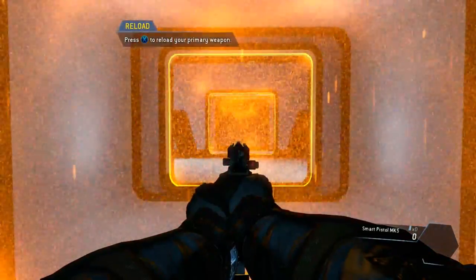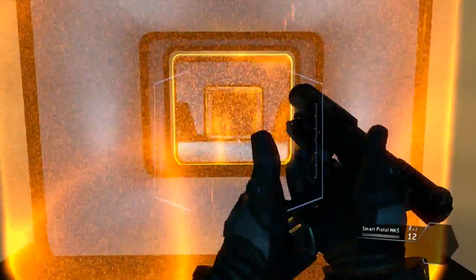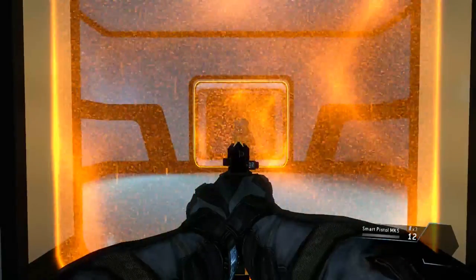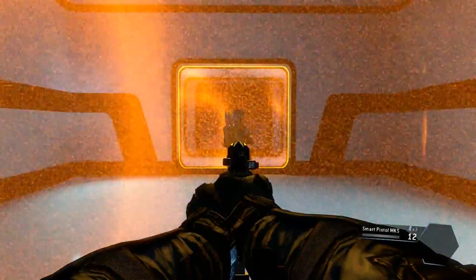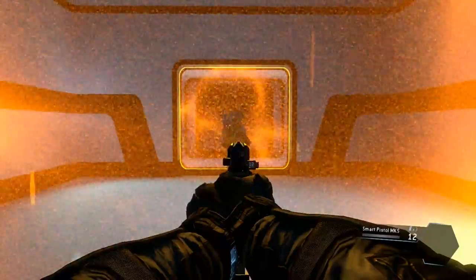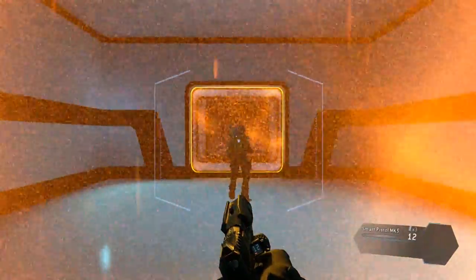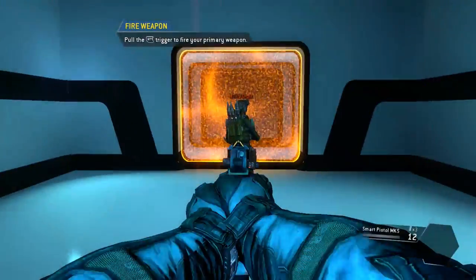The weapon is empty. Load a fresh magazine. This is the smart pistol, an auto-targeting weapon. Get close enough to a valid target and the smart pistol will start locking on. Wait for a full lock before pulling the trigger. Use your smart pistol to neutralize the target.